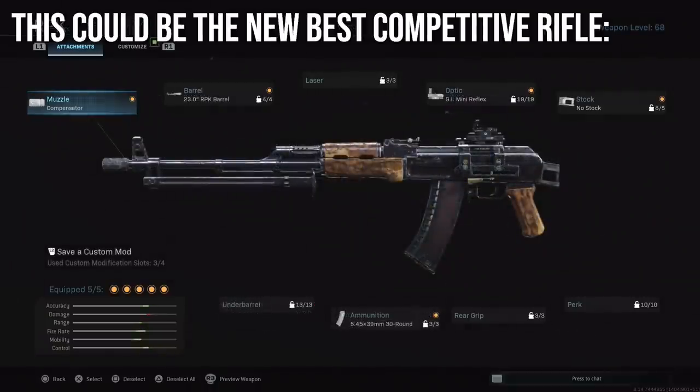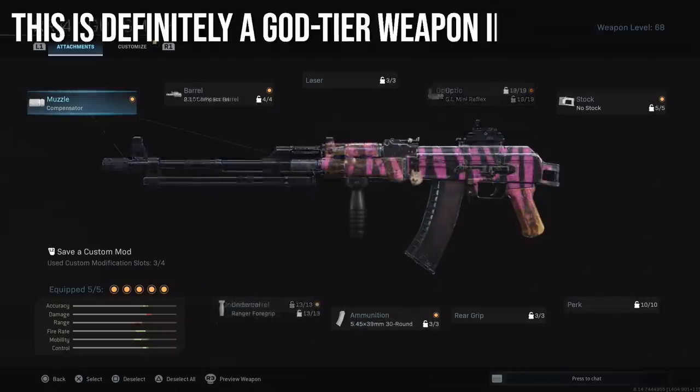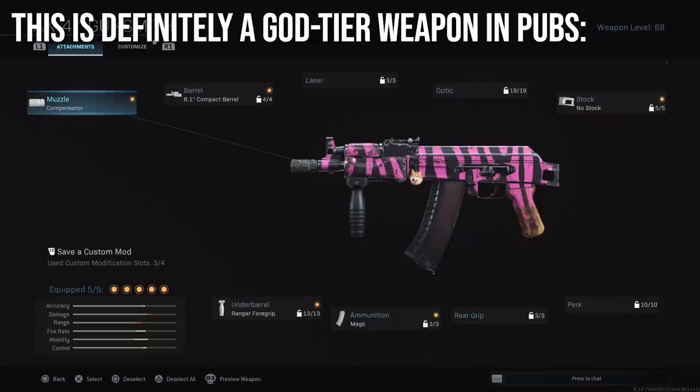The class I think is better than the M4 for competitive matches is the new AK-47 with the ammo conversion, a compensator, an RPK barrel, a GI Mini Reflex, and no stock — basically the same thing except instead of the Commando foregrip you've got the ammo conversion. And the class I know is downright amazing for public matches is the AK-74u class.